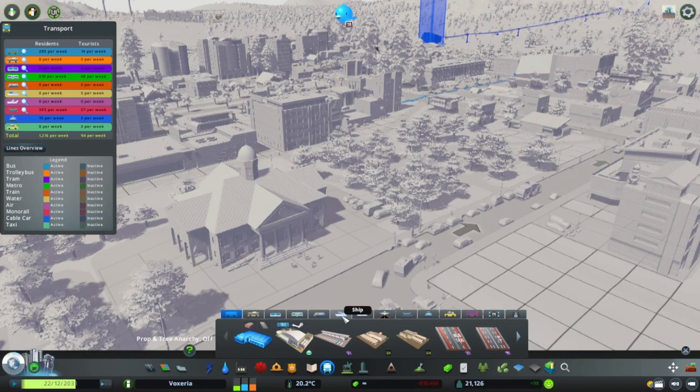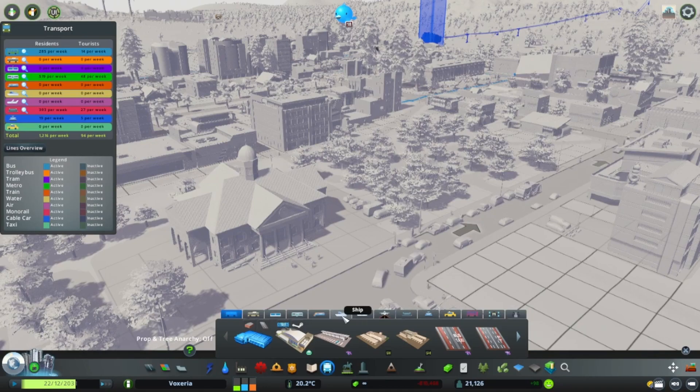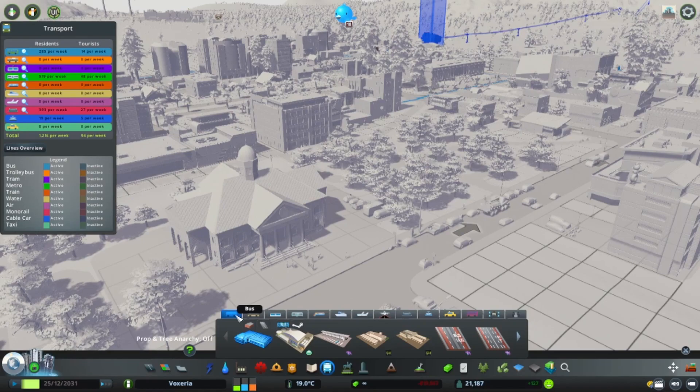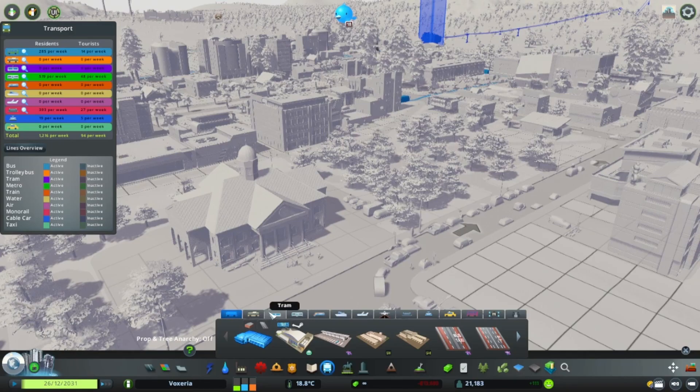Your medium distance, you got your metro and monorail. And your short distance, where I would categorize buses, taxis, trams, and cable cars.